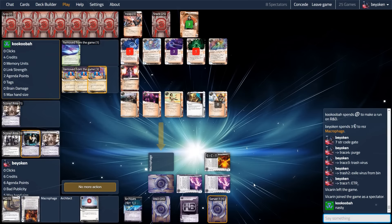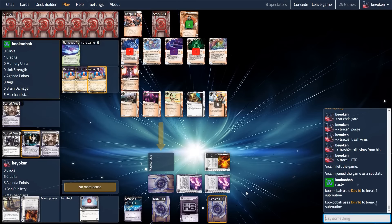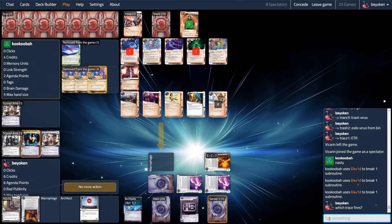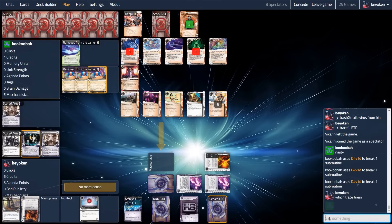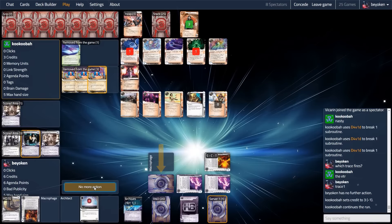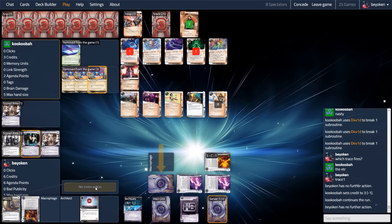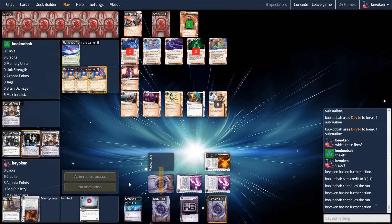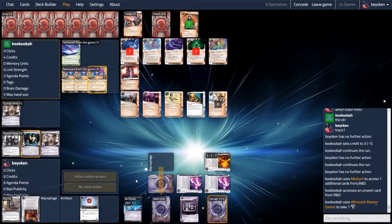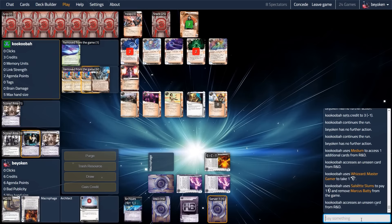The fact that I can completely wall my opponent from R&D is a huge deal. This buys me time and the ability to draw through my deck to find the 3-2 I need to win the game, along with the Biotech score. David is used and they let the trace fire — trace 1 on the end-the-run subroutine. My opponent paced through the trace and I actually let them access 2 cards from R&D here, but I'm taxing them hugely and preventing further runs. They get 2 medium counters of dig right here, that's it — they are not going to run again.